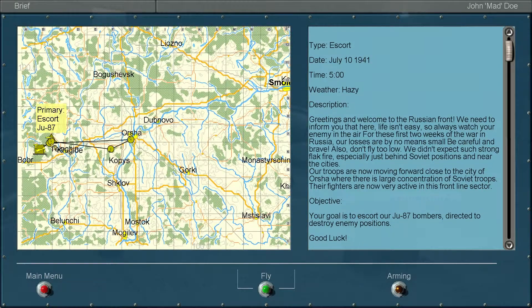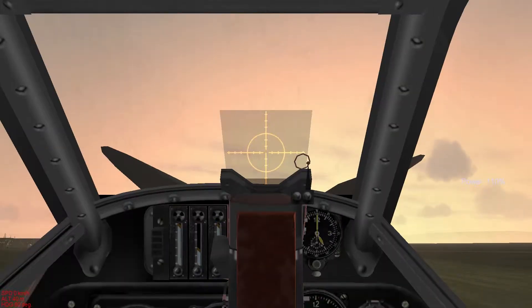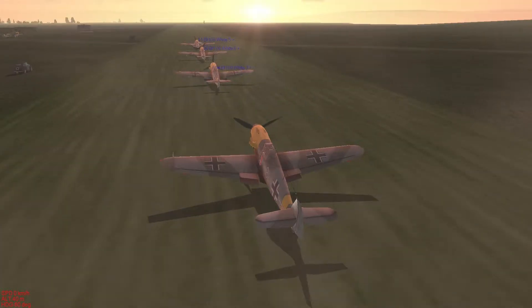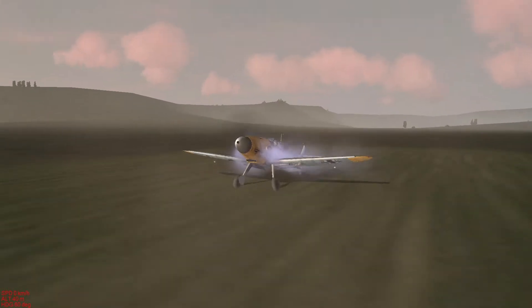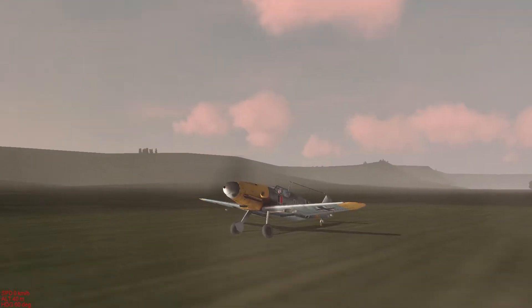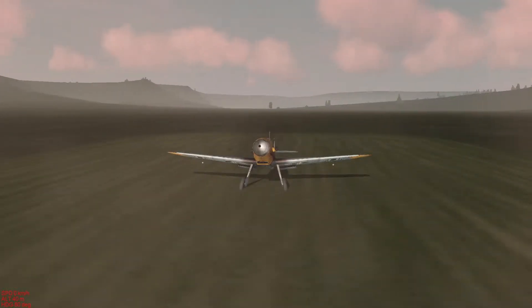Now we're going to start off as a newcomer in the air force. Our first mission is an escort mission — we are going to escort Ju 87 bombers. We are going to fly the BF 109 F2, the Messerschmitt BF 109 F2. The F2 has a different engine from the F1, and also a different cannon — a 15mm cannon. It's a very fast plane with a top speed of 615 kilometers per hour, about 380 miles per hour.